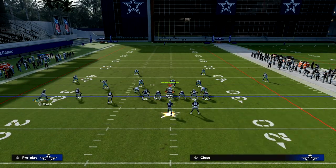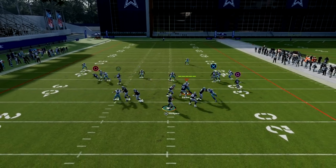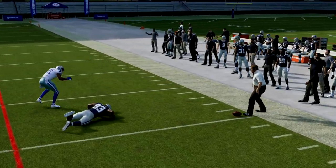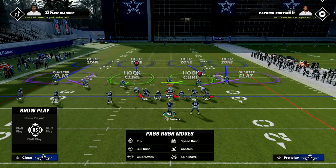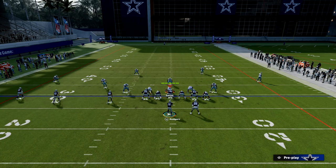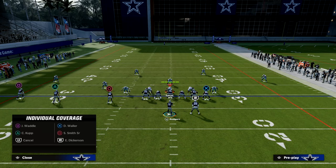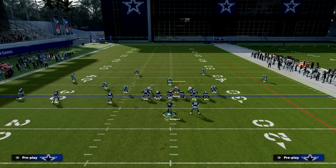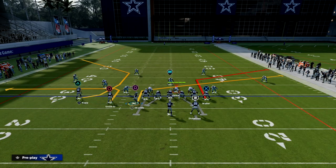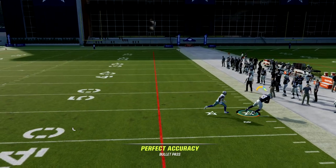If they want to base-align to stop the C route — and it will stop it — you've still got the corner route. You can see it does a good job of getting over the top; you may want to free-form that throw over the top. And if they start crisscrossing their coverage or making other adjustments against Trips Tight In, motioning different players at different times will get you really good matchups.